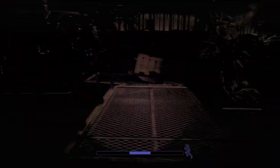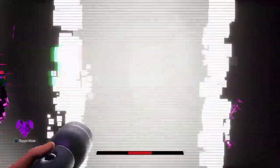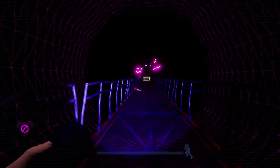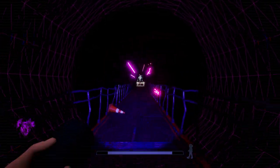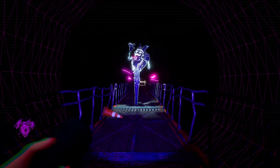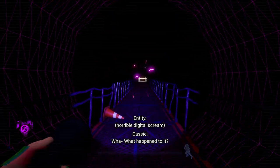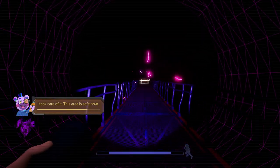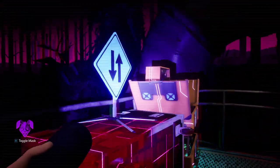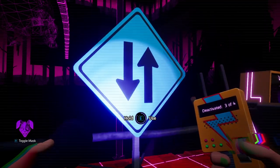Now go back the way we came and keep going all the way over here. Put your mask on — there's a tunnel on the left, go through it and then through the door. We're about to get a little jump scare from Glitch Trap in a second which will make our character stop moving. Now we can just run to the very end of this balcony, get to the end, and jump through. This brings us to the fourth and final node — deactivate this sign right here.